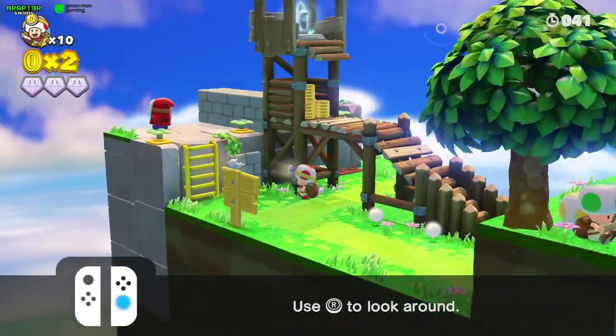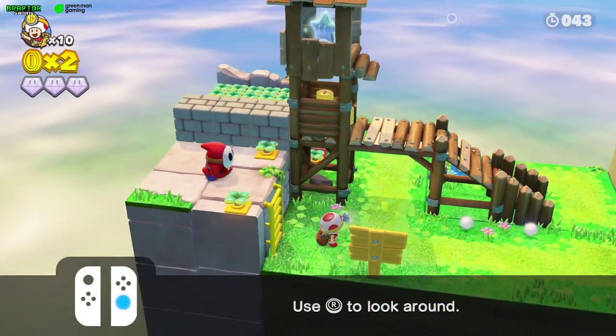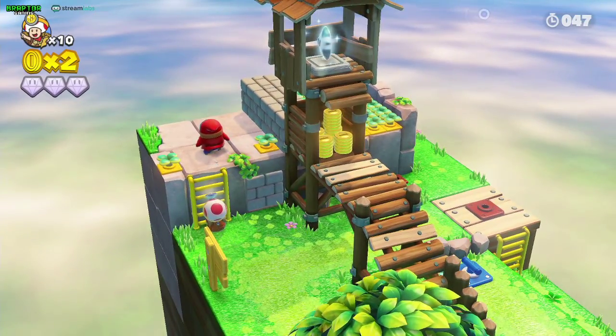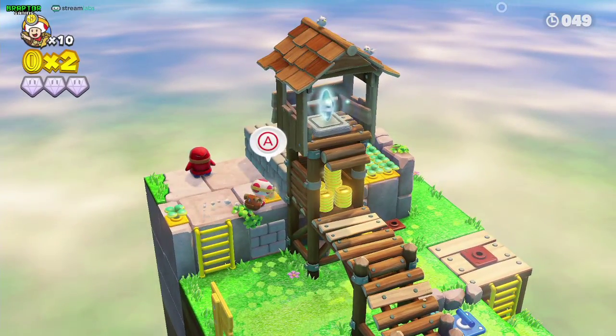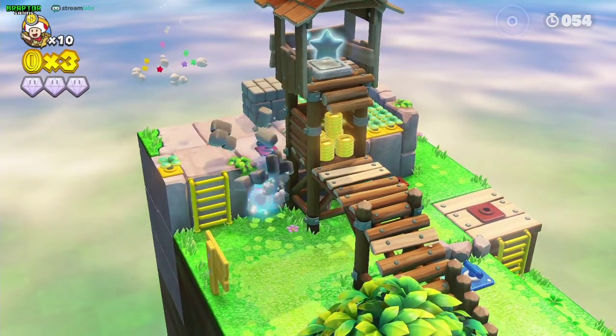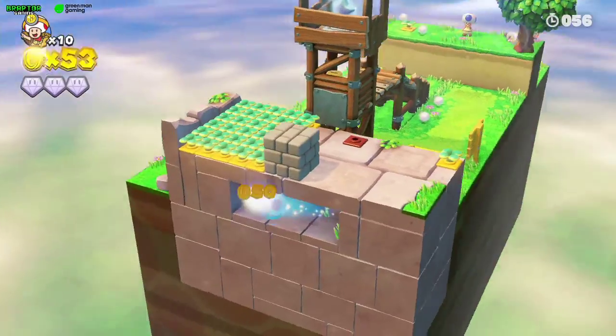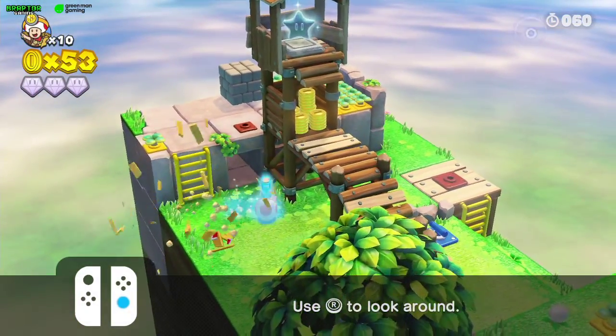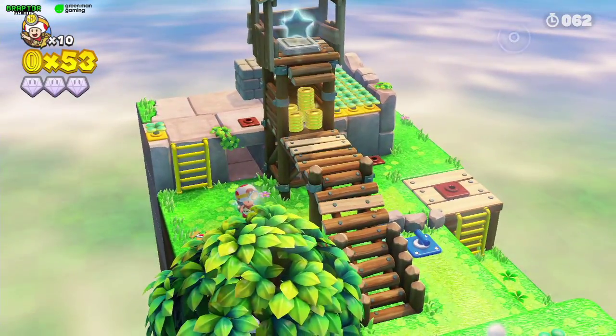To get to the gold merchant you need the pickaxe - the pickaxe is here. Just grab the pickaxe, fall down here, break that block, and you have the gold mushroom.